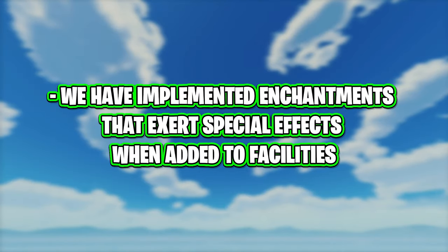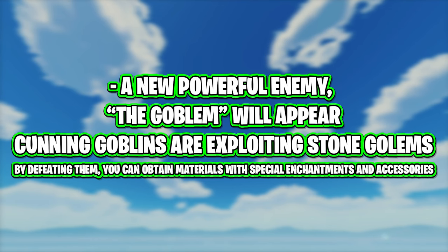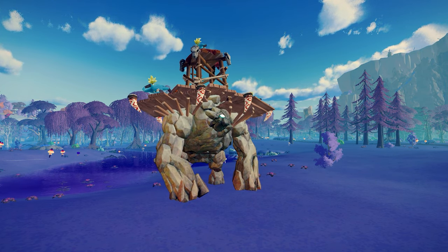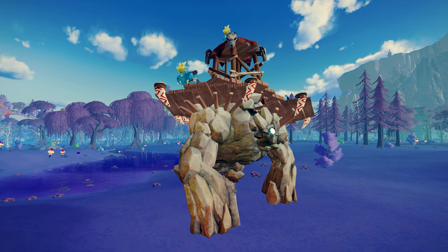Enchantments that exert special effects when added to facilities have been implemented. There are now various enchantments that benefit builds — for example, you could put one on a build so it wouldn't take as much fire damage. A new powerful enemy, the goblin, will also appear. Cunning goblins are exploiting stone golems, and by defeating them you can obtain materials with special enchantments and accessories. It's a brand new boss — a giant golem with three goblins on its back, one of whom throws molotovs.